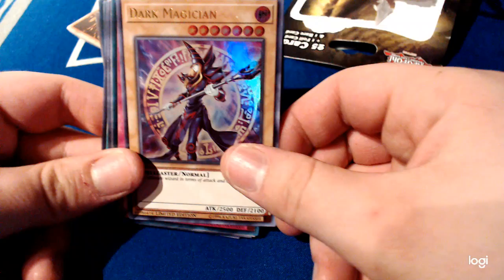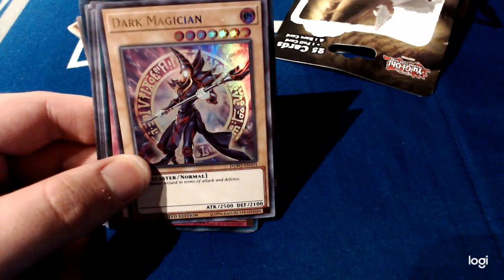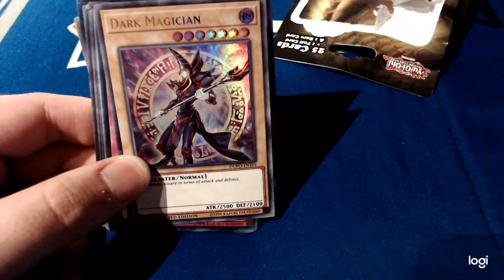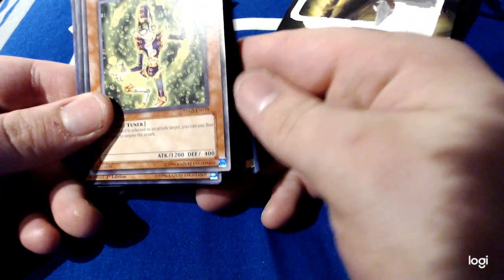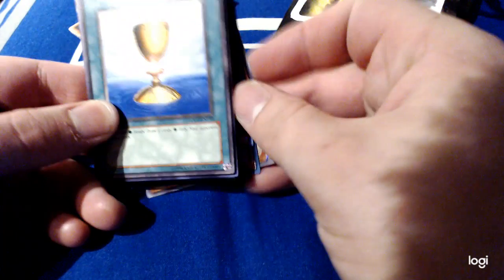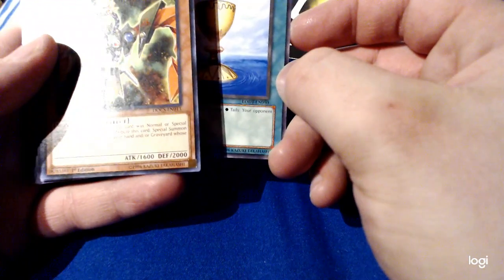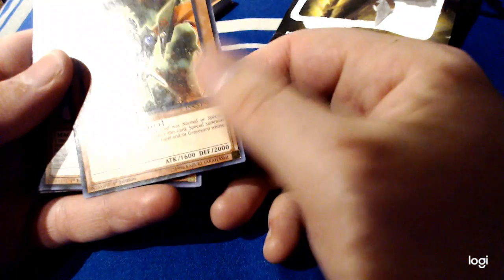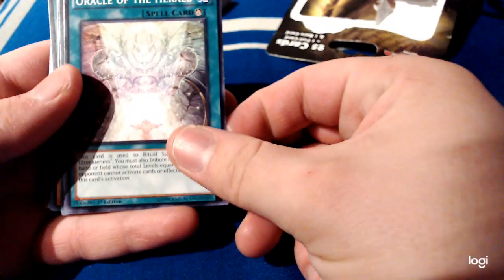Oh my gosh, look at that Dark Magician — that's from the Duel Power. Clip near the Fetters of Fenrir. Creebons from the Duelist Genesis, the first 5Ds pack. Cup of Ace from the Light of Destruction tin — or whatever it was, you know what I mean. Legacy of the Duelist — that's right. Wild Vulture, Raid Raptor — Raid Raptor Wild Vulture. Time Thief Regulator. Oracle of the Herald.